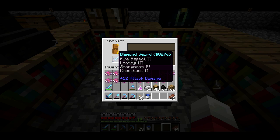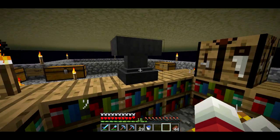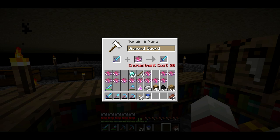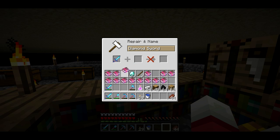Oh my. Well, that was pretty good. Got Knockback 2 on it, which I don't love, but otherwise this is an awesome sword. Might have to see if I can add Unbreaking to this. Let's take a look — I have a bunch of books in here. That'll be cool; I'll be able to add Unbreaking, maybe even Sharpness 5.